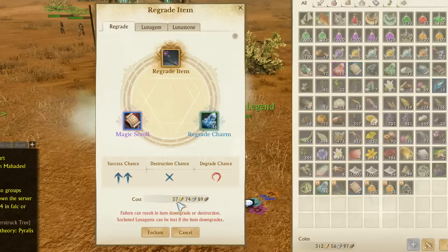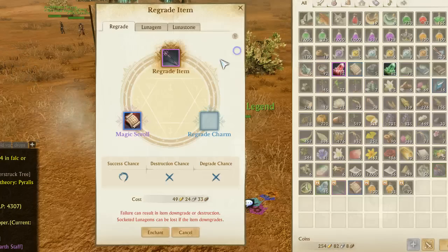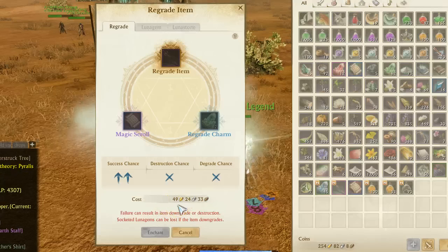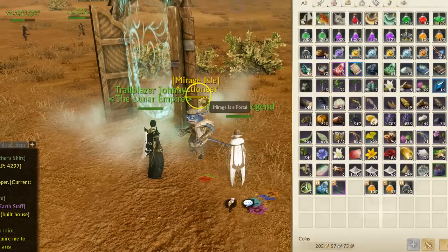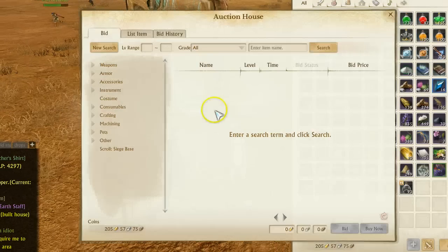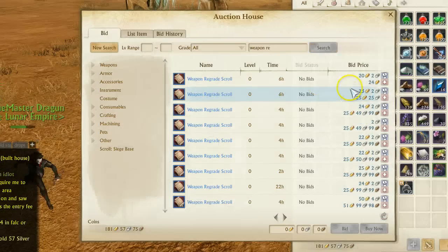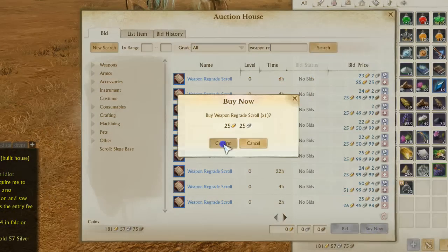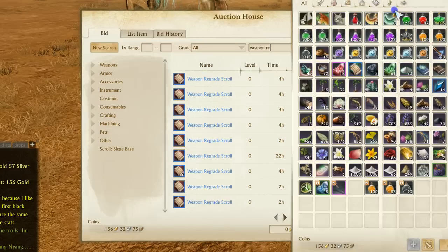It's 57 gold a pop, so here goes nothing. It failed, down to arcane status. We'll go ahead and enchant it again — now it's 49 gold — and again it failed. So 59 and then 49 gold; it is very, very expensive to regrade.